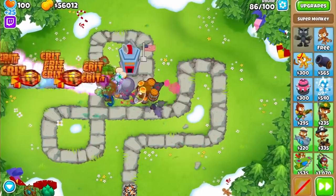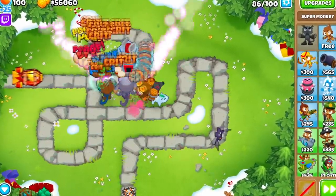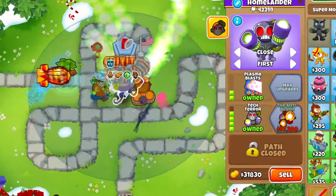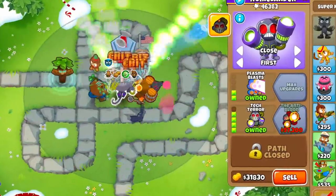But if you still want to get a Robo Monkey, the best time to do this is if you need a good amount of damage but can't quite save up for the Sun Avatar upgrade. Or, if you want to get the Tec Terror upgrade for that ability that wipes out rounds 98 and 99.